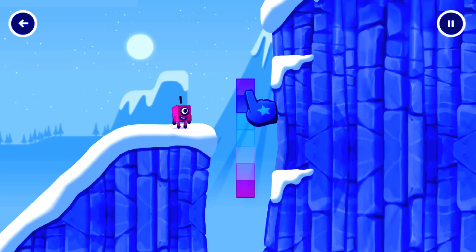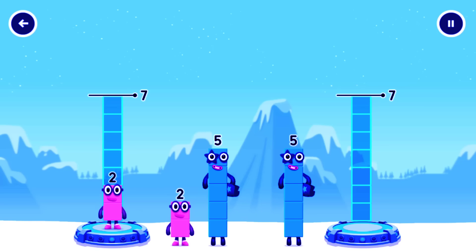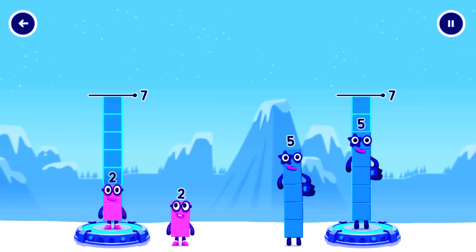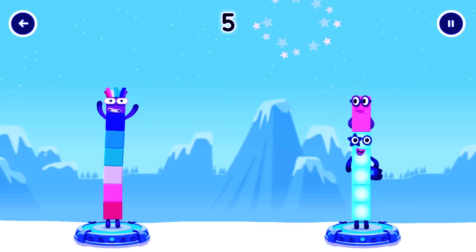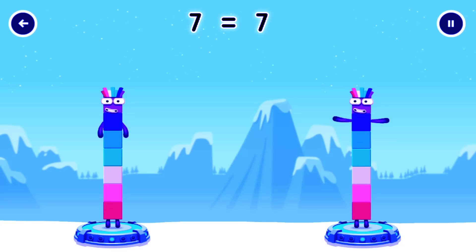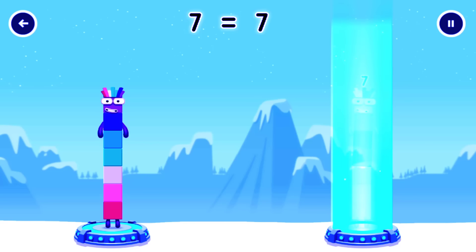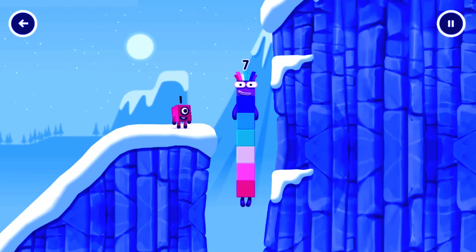Tap to start. Share the number blocks evenly to make 2 groups of 7. 2, 5. You cracked it! 2 plus 5 equals 7. 7, 7 equals 7. 7 equals 7. I am 7. Excellent!